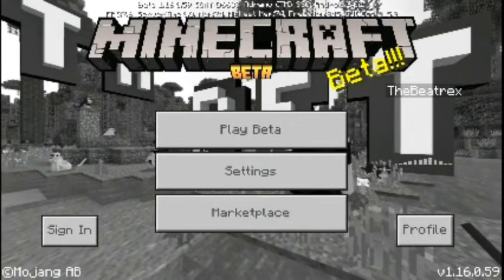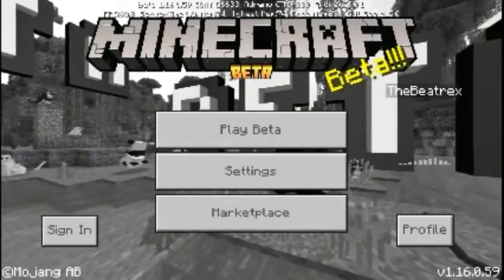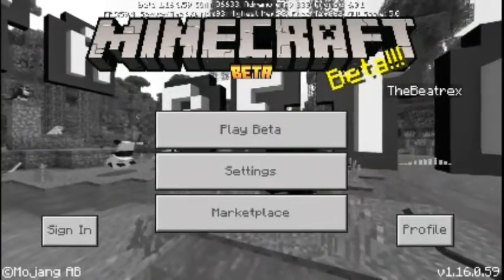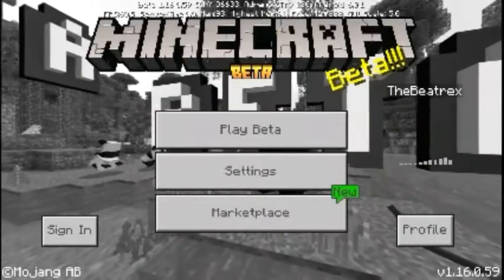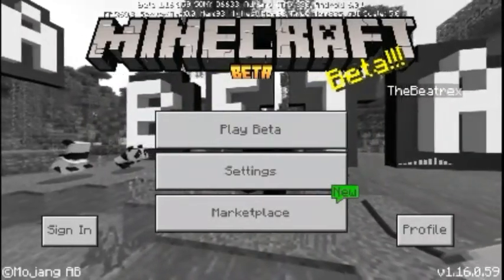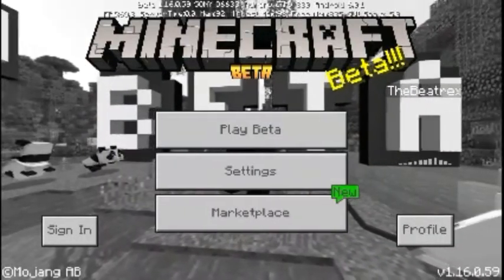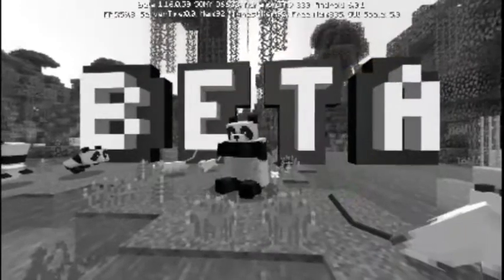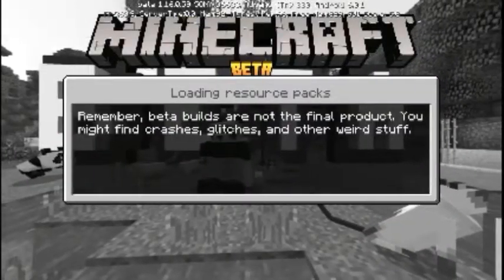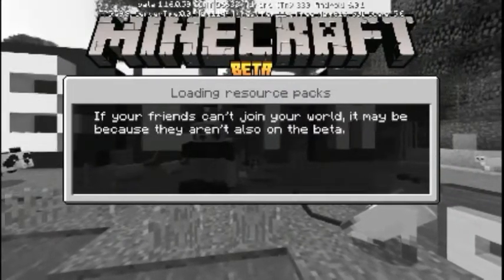Hello everyone, today we're gonna play Minecraft. In the last episode, somebody had just destroyed the house and I really don't know what happened - was it lightning or something? It burnt everything. There was a villager or something just there, and I don't know why he couldn't see me without a glitch.